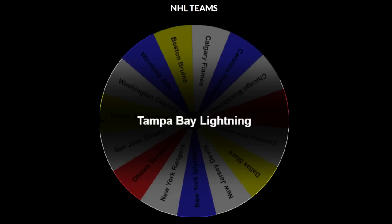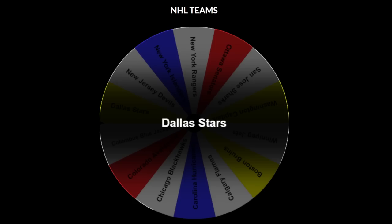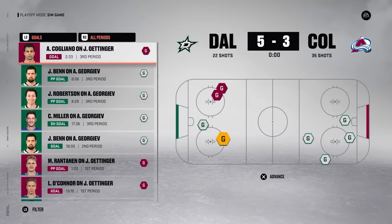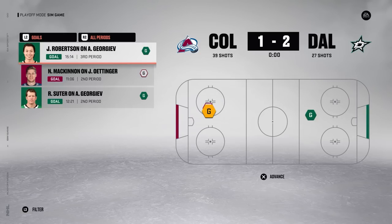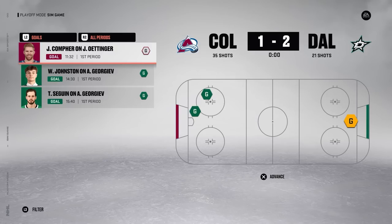Round 2 begins with all remaining teams back on the wheel. Tampa Bay starts, heading northwest to claim a free state. The Dallas Stars head north to take on the Colorado Avalanche. A big third period helps Dallas take Game 1, and six goals give them a 2-0 series lead. Colorado fights back winning Game 3 5-3, but Robertson's lone third-period goal in Game 4 puts Colorado on the brink. Nathan MacKinnon scores the first and last goals of Game 5 for Colorado to survive. But in Game 6, Jake Oettinger makes 34 saves on 35 shots and Dallas eliminates the Avalanche — a massive win as they took out one of the strongest teams in the game.